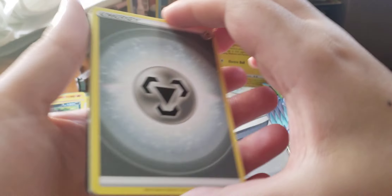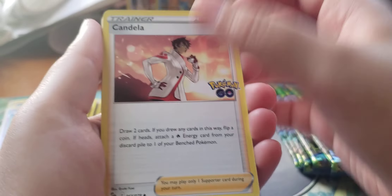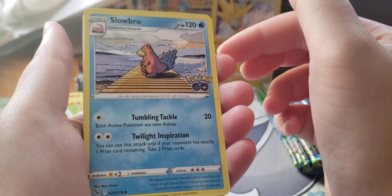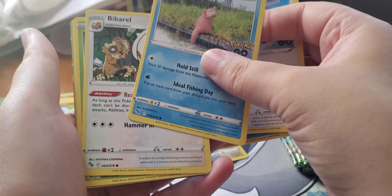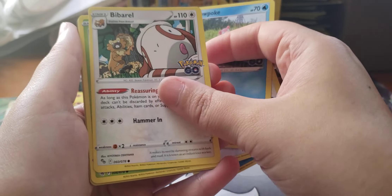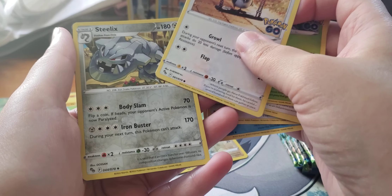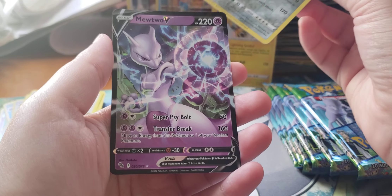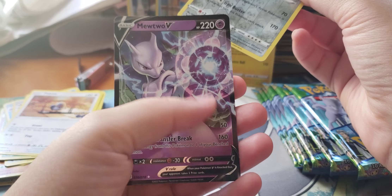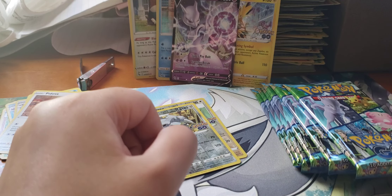And a Zapdos. Metal Energy, Pupitar, Trainer, Slowbro, Ambipom, Slowpoke, Bibarel, Spinarak, Piloswine, Reverse Steelix — oh nice, Mewtwo V! Very cool, very nice card to get. I don't have that one yet. I have the alt art which was in a previous video, but this one's cool.